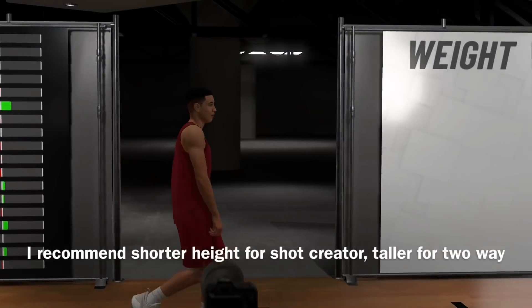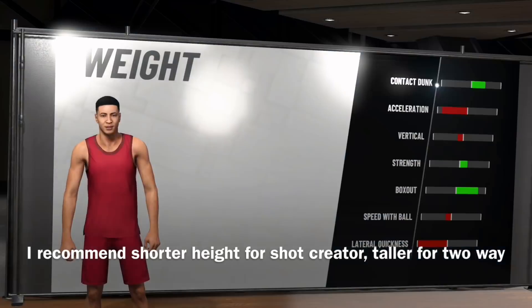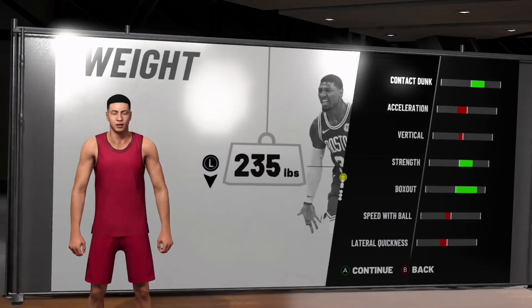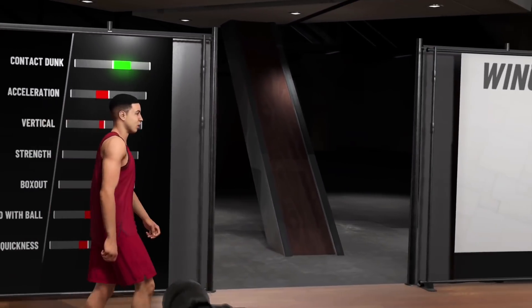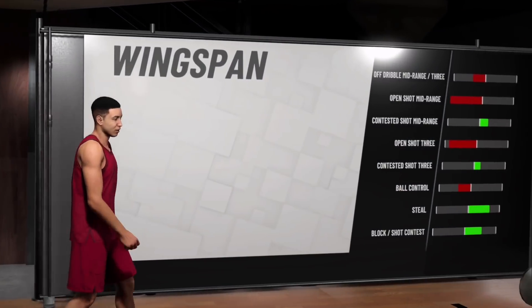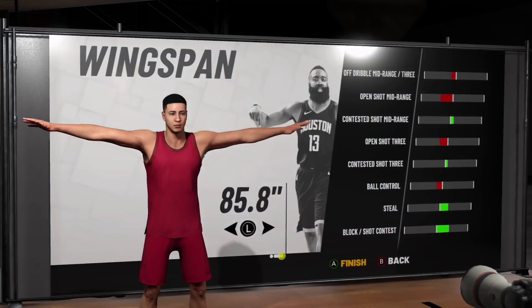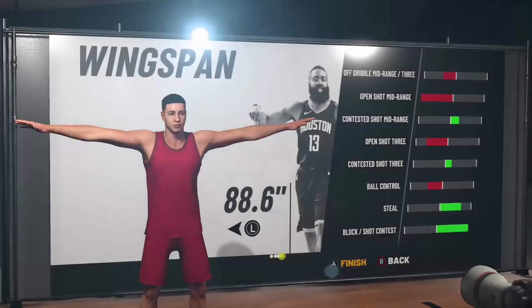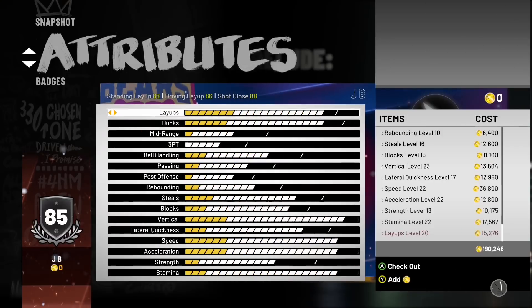The height I went with is 6'5, which will probably change in the full game when I see the actual stats. I maxed out the weight and the wingspan — the weight likely won't change because speed stays the same and speed with ball is the only thing that drops with weight. Wingspan you kind of have to max out because you're a slasher; unfortunately you lose mid-range, though if you're a shot-creating slasher you might want better ball control and mid-range, but honestly I wouldn't drop it.